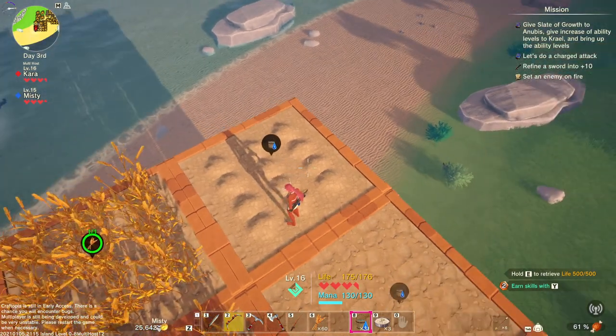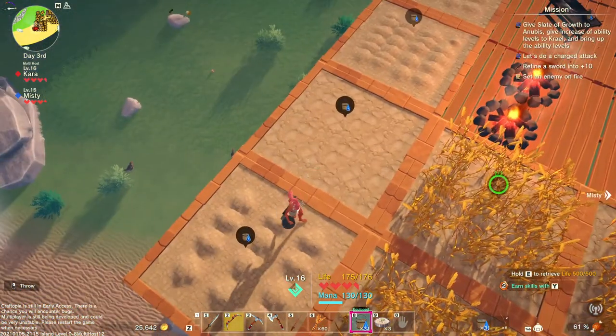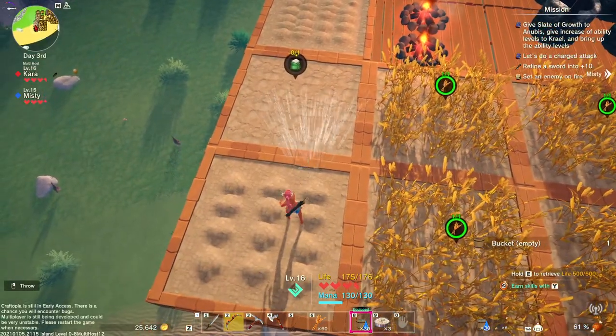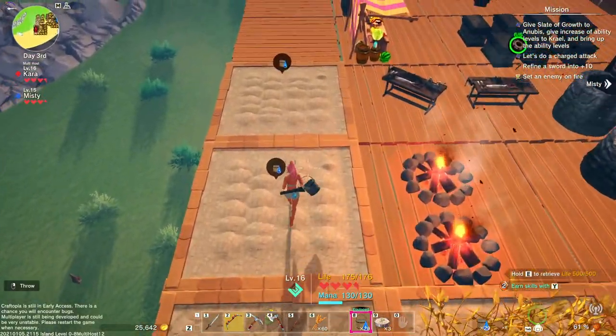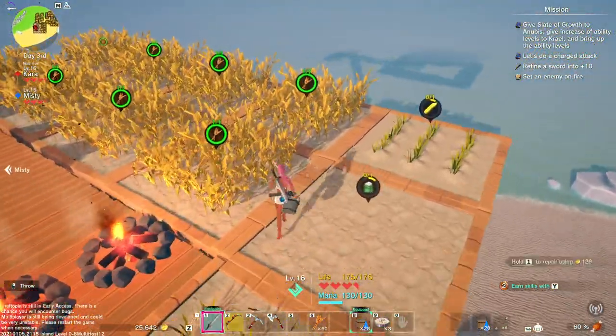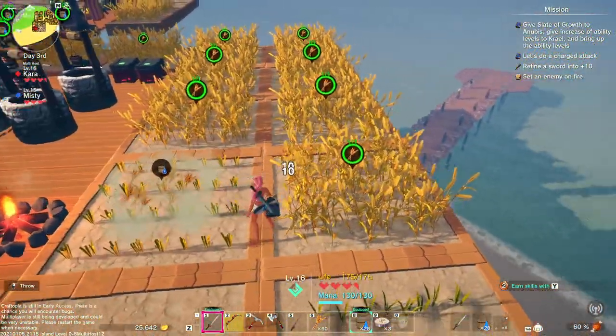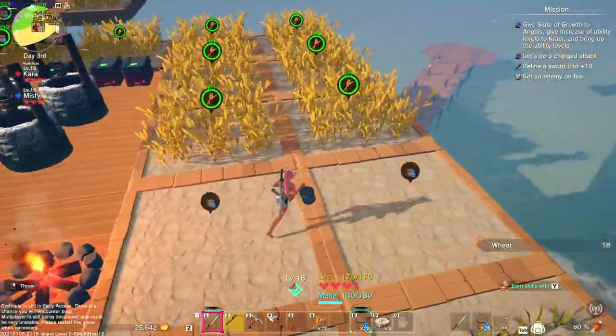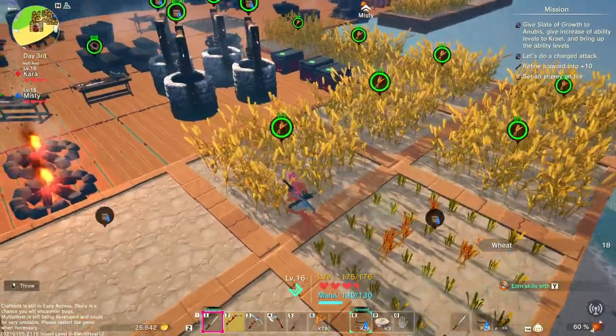All right, so we got water. If you stand kind of in the middle of the two plots it automatically waters. Now what's cool over here — let me show you guys this really cool trick for wheat. I got potatoes and rice going.